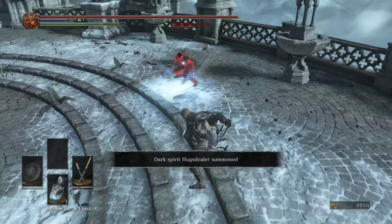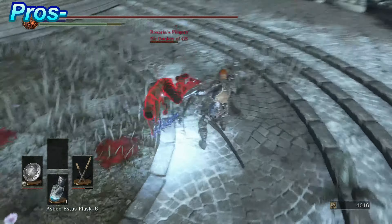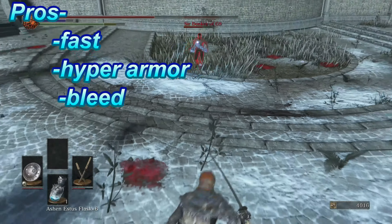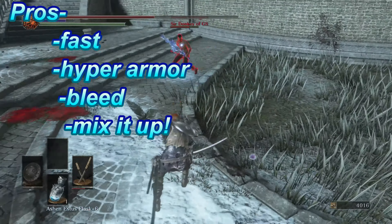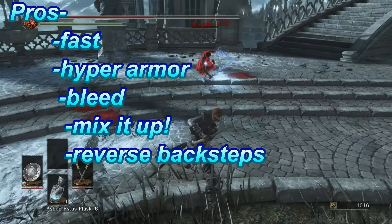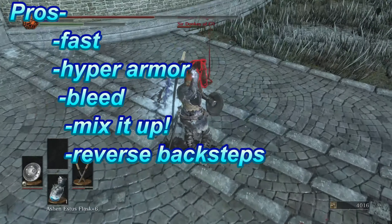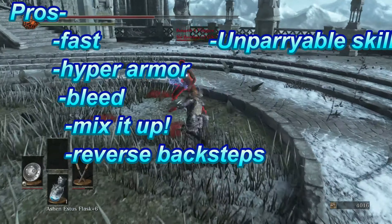Back to the review — today is Anakiri and Abadachi. What this weapon has going for it is it's fast, obviously because it's a katana. It has hyper armor on its weapon art. It has bleed damage, and bleed is freaking crazy OP right now. It has mix-ups as long as you know how to use the weapon, and it works really well with reverse backsteps or ravioli steps. Not a lot of people use them right now, so they're really not predicted by other players. The weapon art is also unparryable.